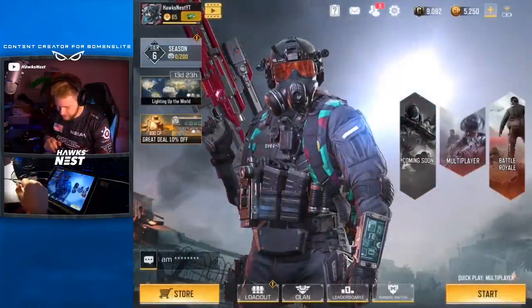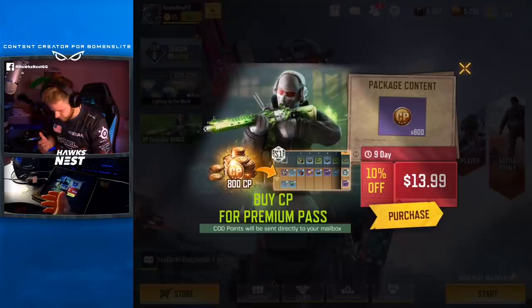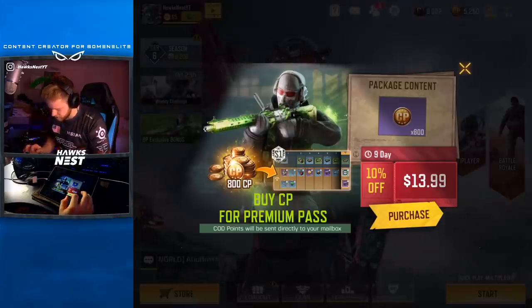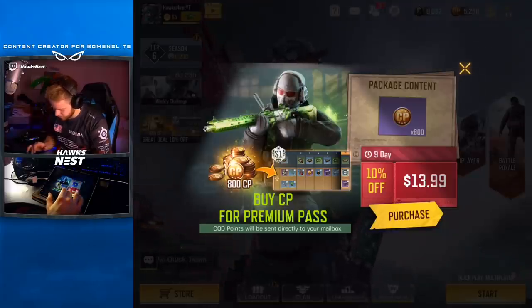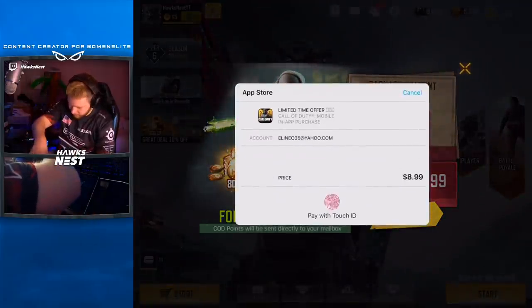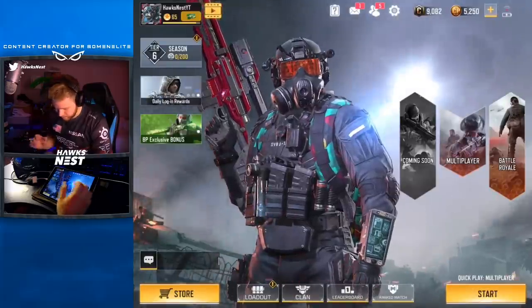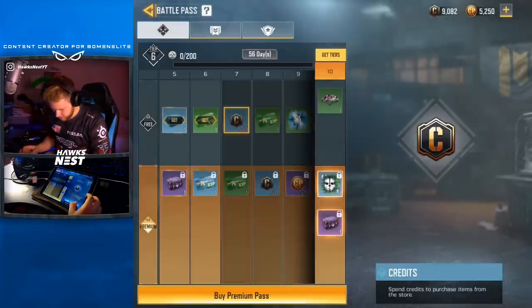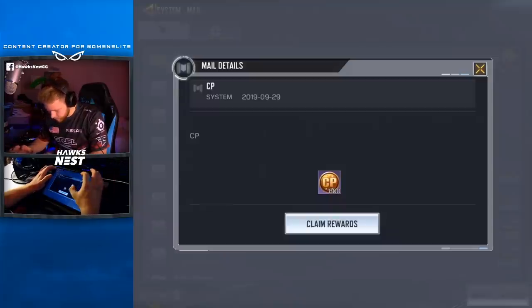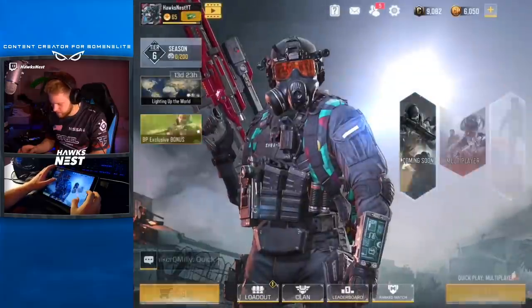If you buy CP for the premium pass, comp points will be sent to your mailbox. So this package gives me 800 CP and the pass — I've been meaning to buy the pass. I think this will charge me around nine dollars. So I actually misunderstood: it gives you enough CP to buy the battle pass at a reduced price. We got the CP, but I'm gonna go ahead and ignore the battle pass for now — maybe I have to go back and reread it.